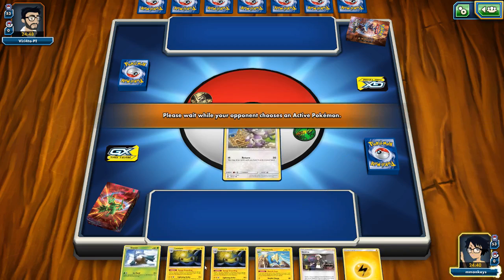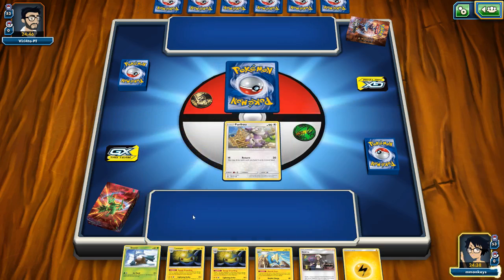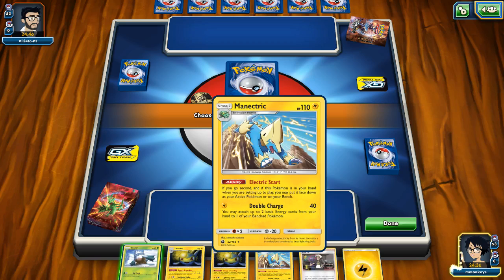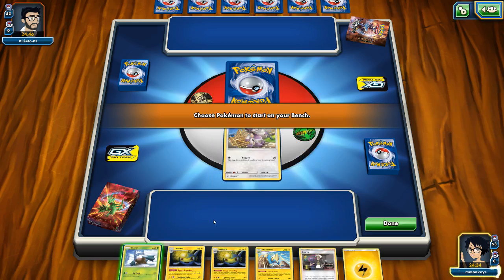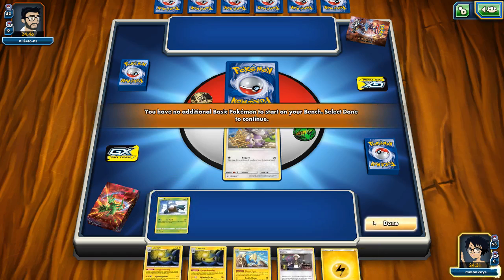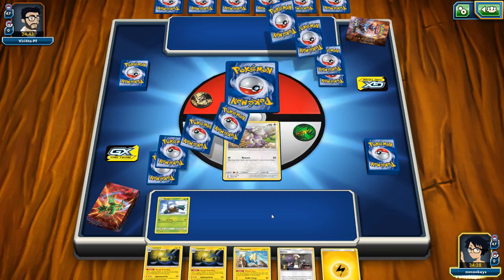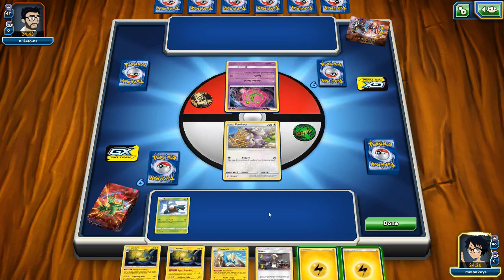Let's go ahead and do that. We have an overload of Lanterns, so hopefully we can get some Chinchow to get those down on the board. We do have our Manectric, but unfortunately we're going to need an Electric Energy to get that going. We'll just see how things go. We do have a Guzma, which might be useful for us — I don't think it will be here in the beginning of the game, but it might be something for us to discard at a later moment.